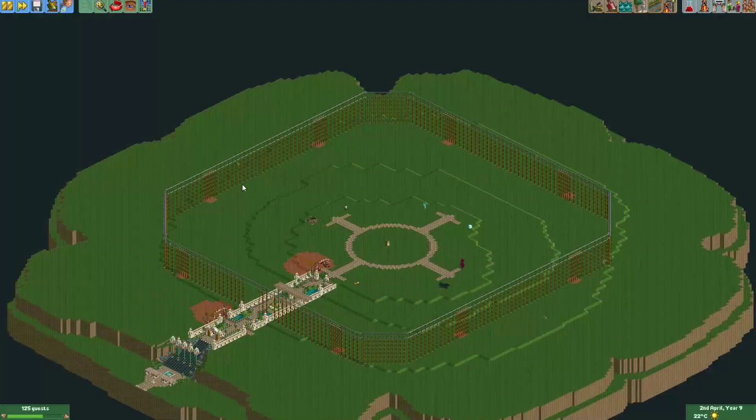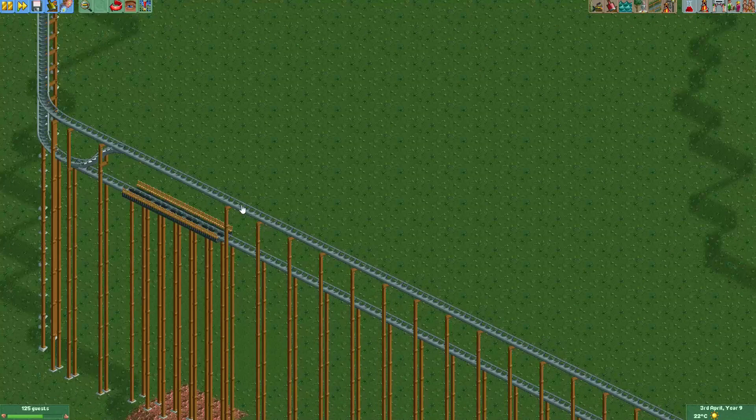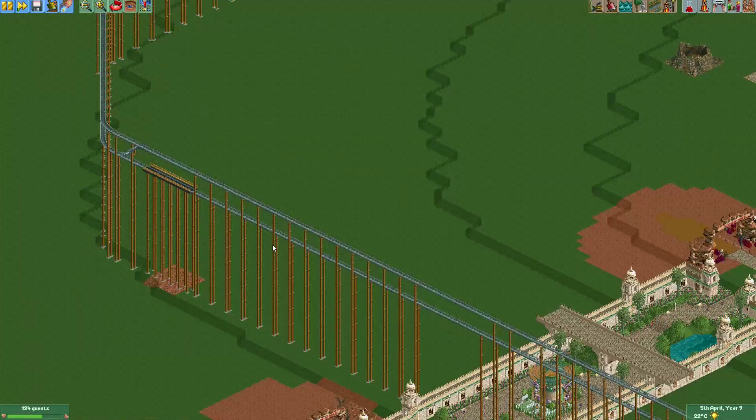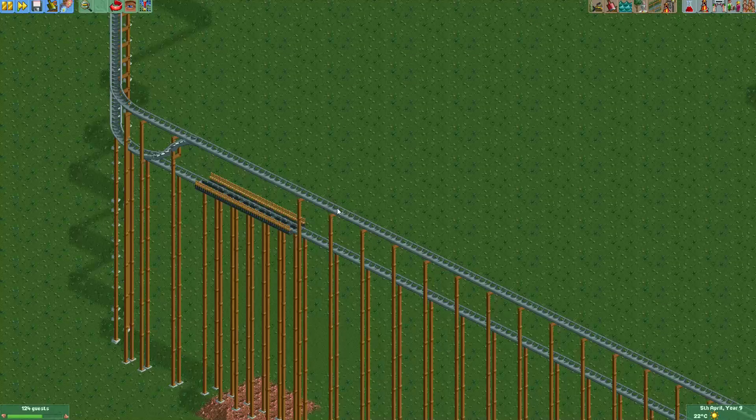I've now created the track for the ride. As you can see it's actually two tracks above each other, and that's because with some shoestring I actually want the balloon-shaped vehicles to be above the vehicles which the guests will actually sit in. I will need to use the ride vehicle editor plugin for this. I've got a beta version from Bussy, the creator of the plugin, and I hope it all works correctly because it would save me a lot of work.